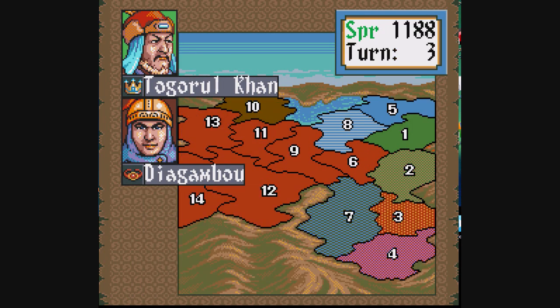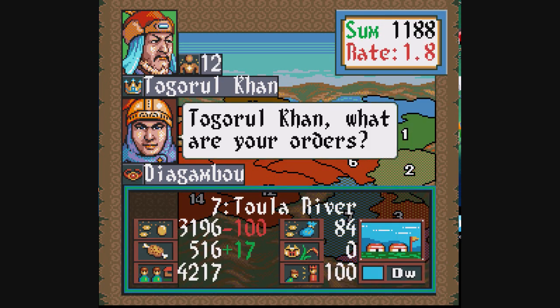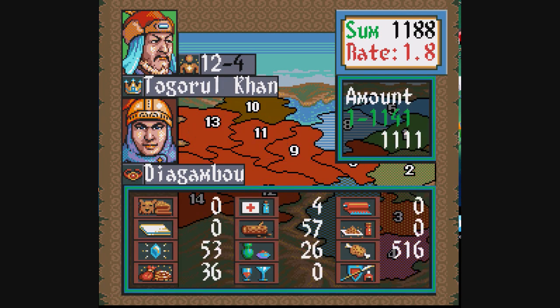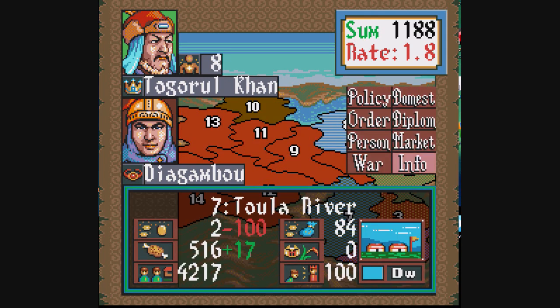The rate thing at the top right affects prices - it's like a dumbed-down economic model. If the rate's really high, things are expensive in the market; if the rate's low, they're cheap. So buy low, sell high - nice and simple. This game isn't trying to reinvent the wheel, and economy matters in it, but it's not the primary focus.